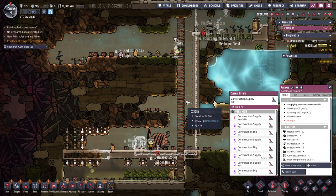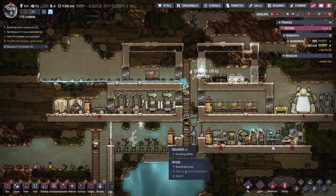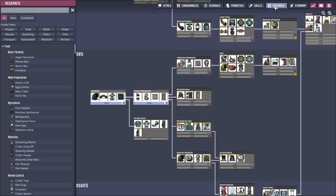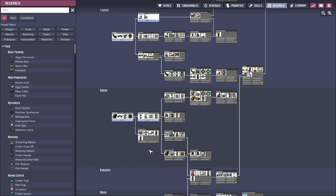Why can I see the paths that they're taking? Never mind — I saw little lines for Frankie but now I don't. Research is complete; there's always more stuff to do in this game.